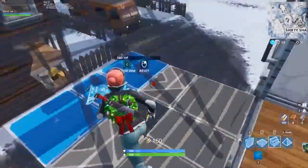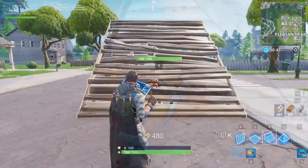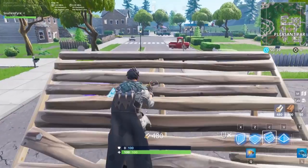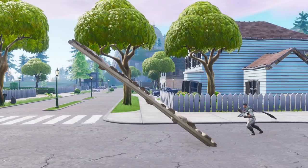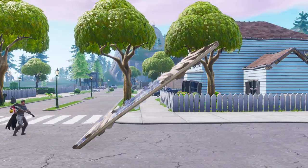Flipping a ramp can also save you an extra build if you're trying to get on top of a platform above you as well. The most common way to do a ramp flip is to click and drag on the center of the ramp, pull your mouse down towards you, and hit the edit button once you're on the upper section of it. It's a great simple flick that's easy to learn.